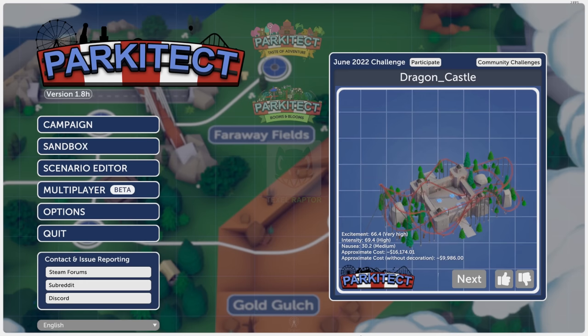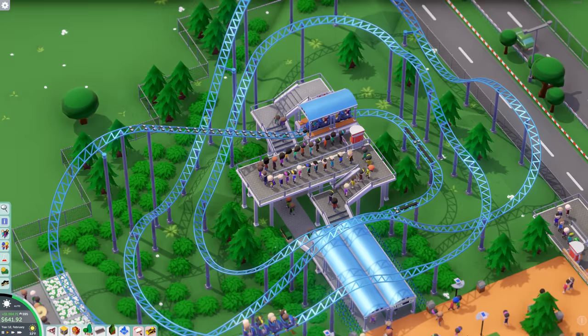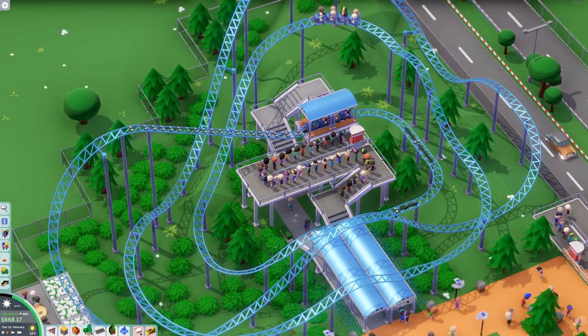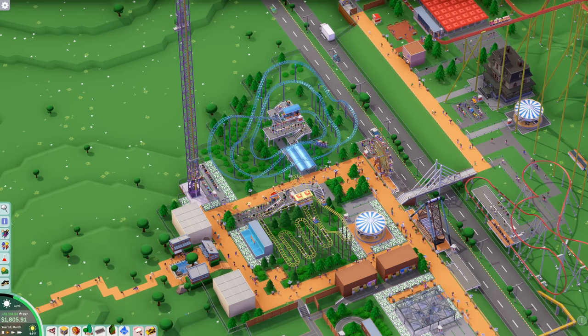The next game I'll be rating is Parkitect. This is such a charming little game — it feels like a love letter to RollerCoaster Tycoon 1, 2, and 3. It has a lot of the same features, like an isometric camera, a similar coaster builder, and a lot of the same tools. Unlike the previous games though, this game has an adorable low-poly art style and has modern UI and controls. Out of all these games, I think it's most similar to Planet Coaster, except there are some things it does better and some things it does worse.